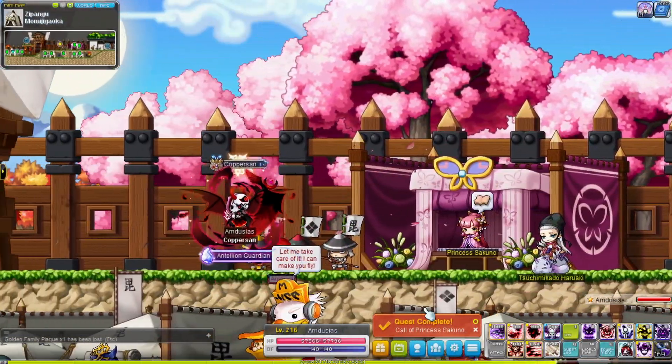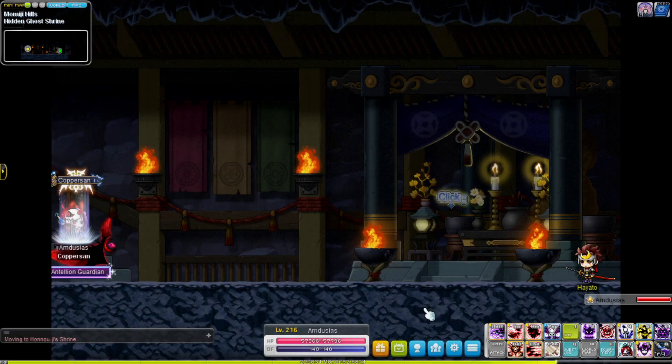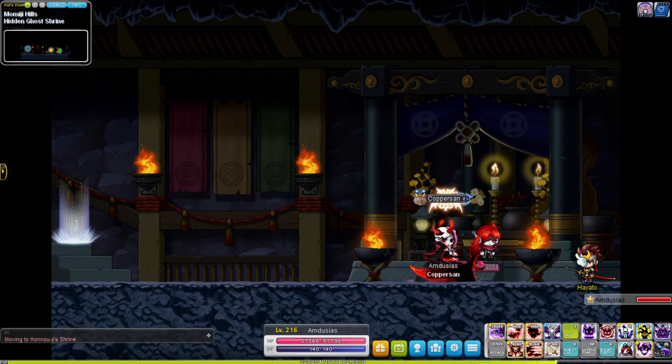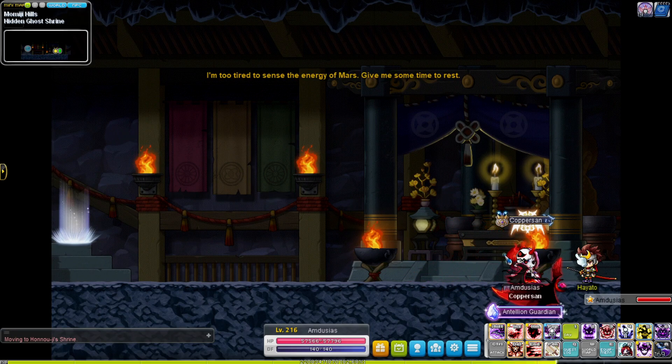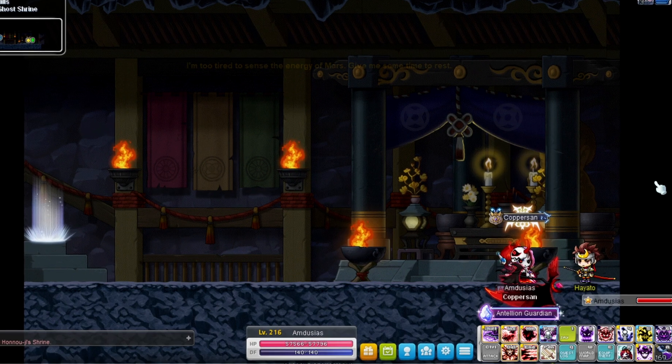At one point in this questline you will need to talk to Hayato, but it seems he is receiving a bit too many visitors and is too tired to give us the energy needed to complete his questline. Until this has been fixed, it is not possible to face Princess No unless you already completed this quest before the update. So stay tuned, Maplers, for that emergency maintenance.